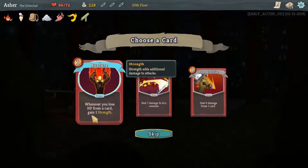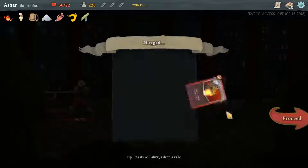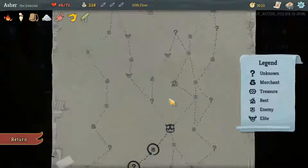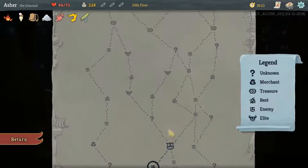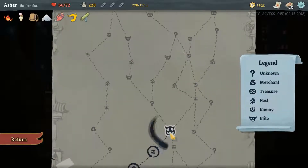We got 30 back, and 10 there. Rupture, Cleave, Pommel Strike — getting a little bit of card draw is going to make it more consistent but I'm not super comfortable with going for that card. So what's our route? Our route is going to go here, here, here, here, here — because we want to do the merchant, and going to the right misses the merchant.